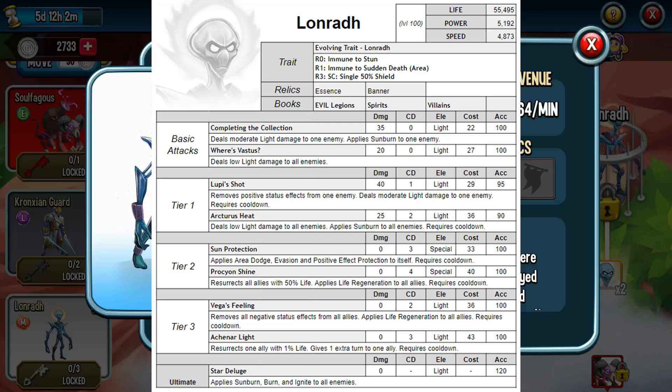Moving down to relics, he's got two very useful ones: Essence and Banner. With Essence, if you have that very precious one, he can just resurrect if he dies — kind of useful because that's what he does for his teammates. With Banner, you could use that to enhance life or to refill stamina. Once again, very useful. Remember, this guy is support, and all this stuff so far is very, very good on the support side. But let's get to the skills, because that's what it's all about.